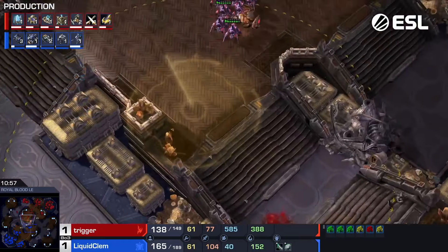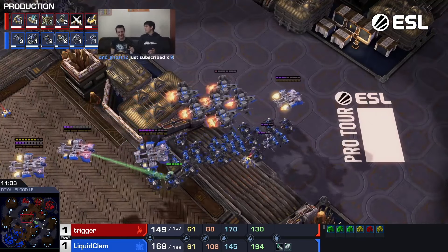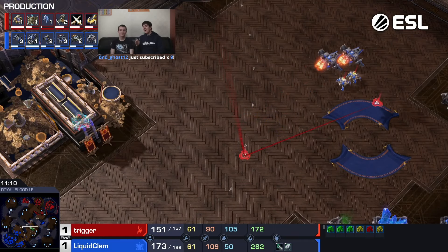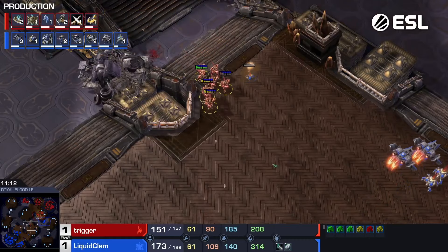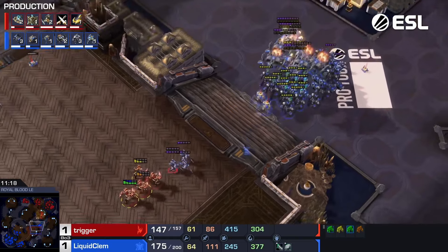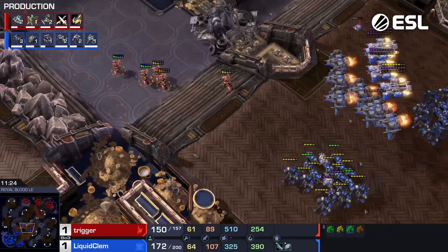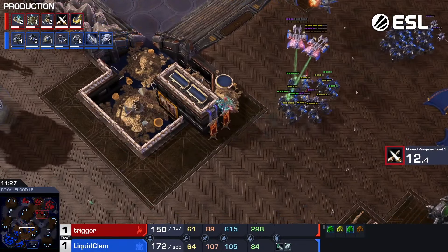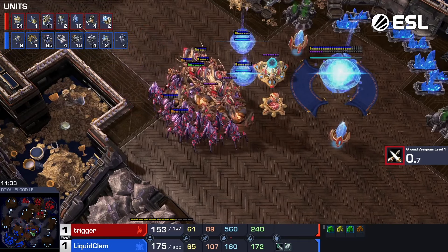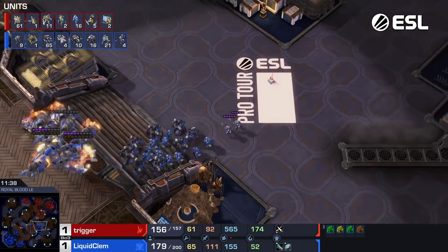Decent split there — that Disruptor caught him a little bit off guard. Does a scan to check what's going on. Clem killed the Robo in the main. Now Clem is pushing back this little group of Zealots that looks like it wanted to maybe harass on the side. The Observer is actually in a great location — looks like Clem has no idea about it being there. It's just sitting there watching all of his army movement. The command center being floated over towards the fourth base as well.